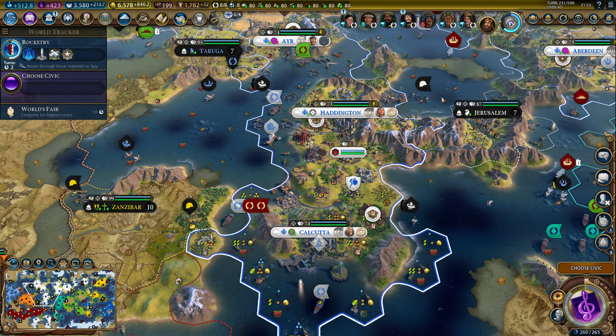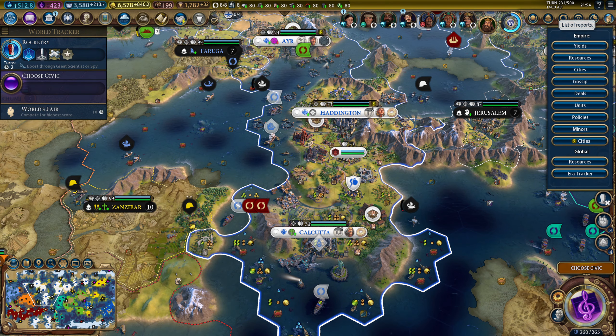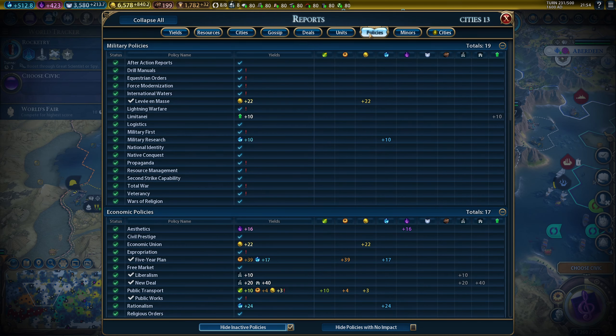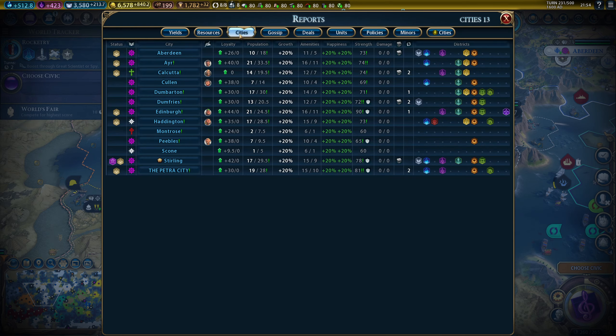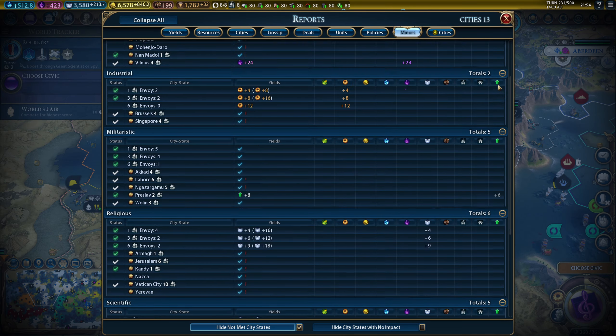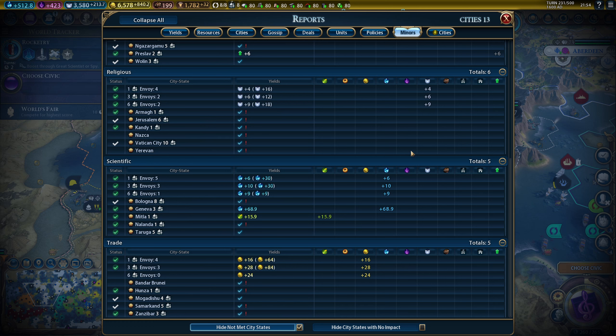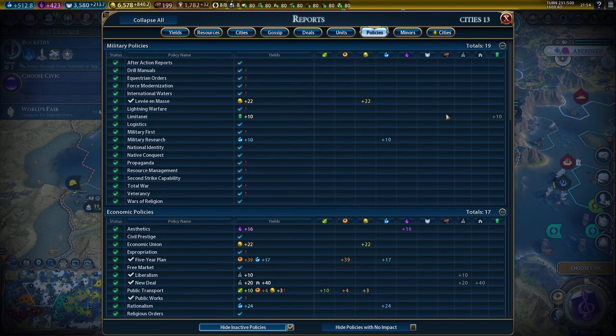The Better Report Screen mod, which is meant to be used with Extended Policy Cards, adds and improves the report screens — it improves existing ones but also adds new tabs like city states and policies. It gives you a lot of useful information. Even if you don't use the new and improved reports, you need to have this mod enabled because it's required for Extended Policy Cards to show effects information. I probably wouldn't want to play without these two.